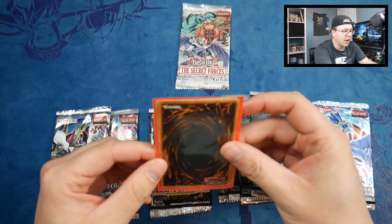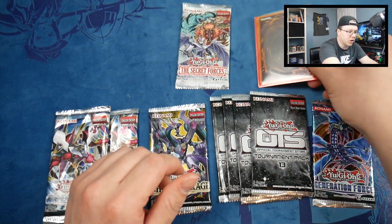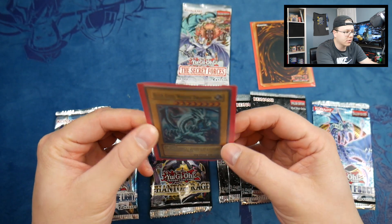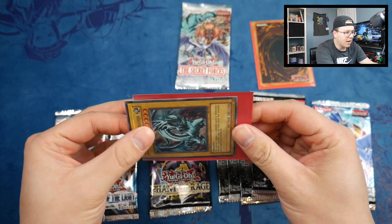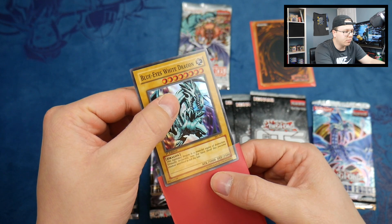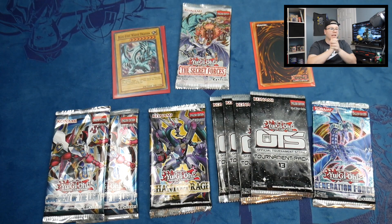This bag here is supposed to be three random Dual Terminal cards — something the store owner threw together. He gave Smitty and myself one each. I'm not sure if it'll have anything valuable in it. Then I picked up this Blue-Eyes White Dragon, first edition from the Kaiba Evolution deck — in pretty good shape, so I went ahead and picked it up. I paid like a dollar or two for it, and it's probably worth around fifteen to twenty bucks.